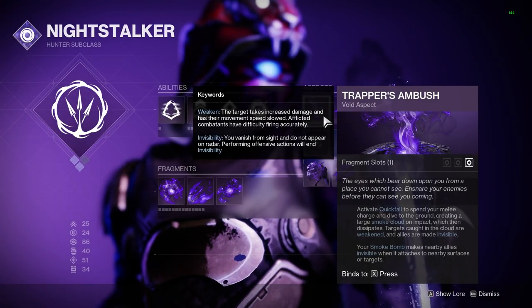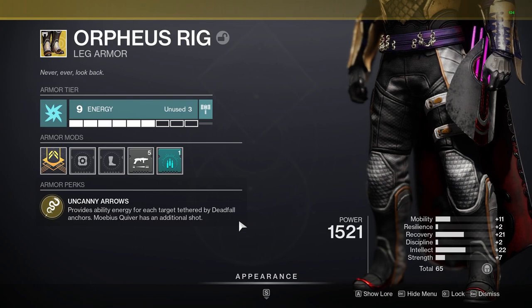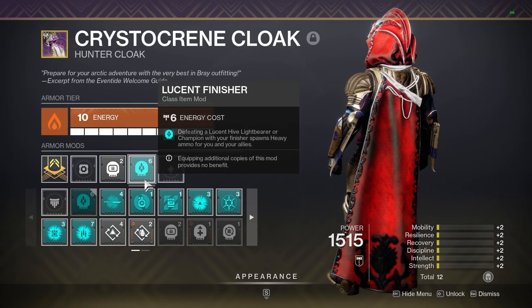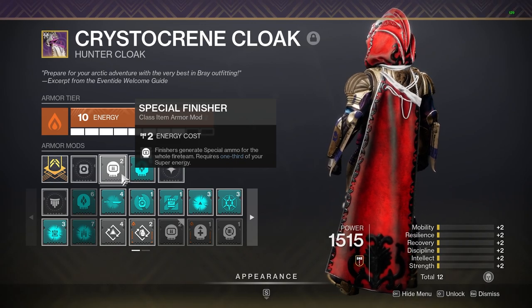Our Hunter was running double invis — double being your dodge and your smoke bomb — and then on top of this, they were also using Orpheus Rigs with Mobius Quiver. The tether is great for the final boss room for quickly baking champions that spawn. The invis made getting revived super easy and also allowed the Hunter to get off finishers for ammo. With this, your Hunter should be running Lucent Finisher. They can also run Special Finisher — we opted to do this ourselves — but honestly the special ammo drops were fine when running this GM, and Special Finisher does burn super energy, so you can decide if your team needs it.